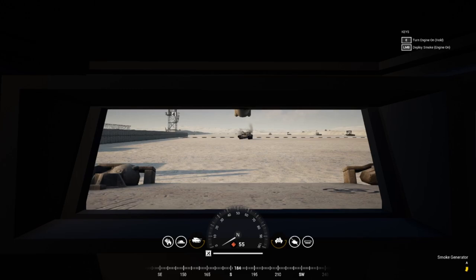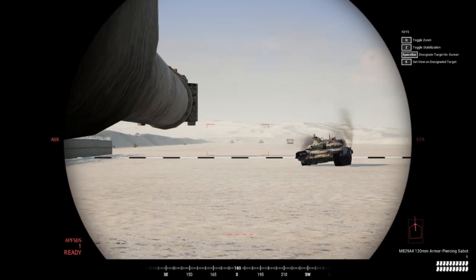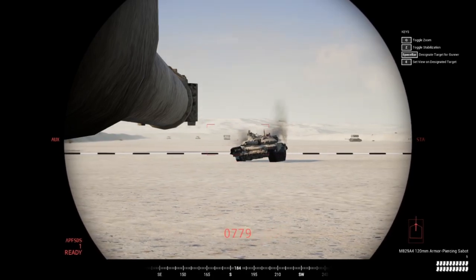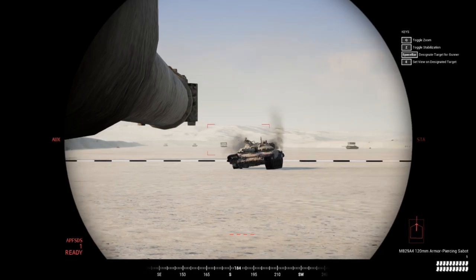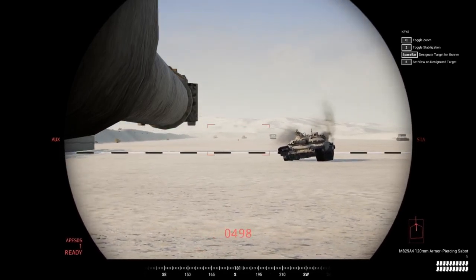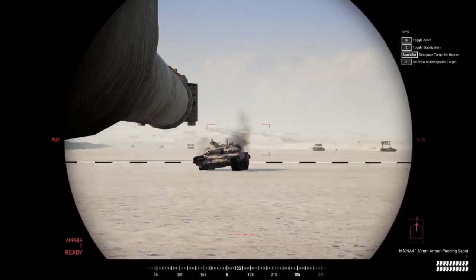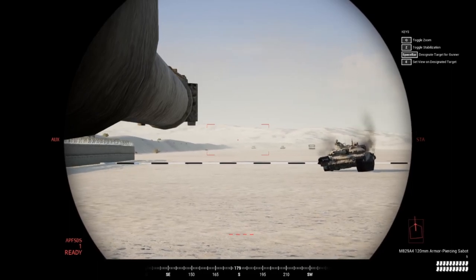Now we're in the main gun — one of the most crucial parts of your tank. You are the fighting force, the damage dealer. For movement, you can move the turret with WASD going left, right, up, and down, or with your mouse. ASWD tends to move the turret faster than the mouse depending on how much room you have.